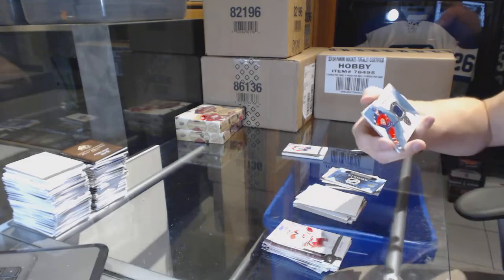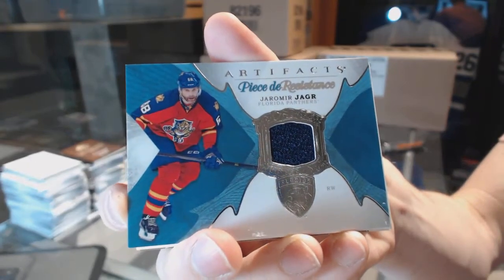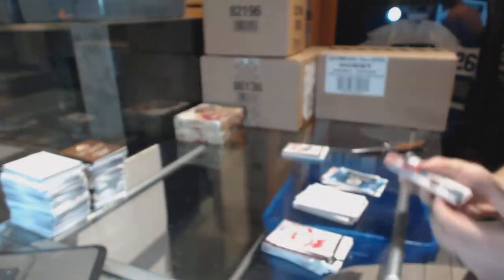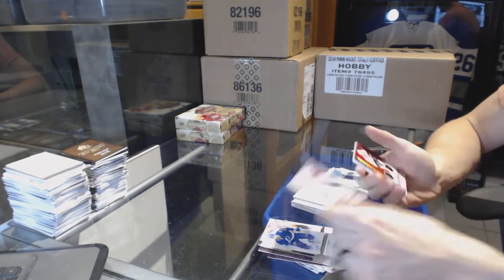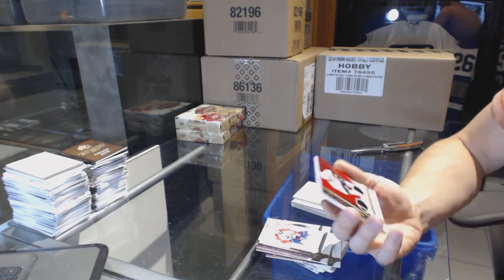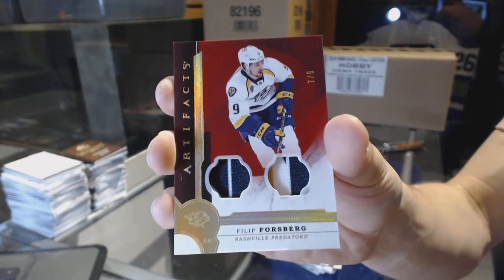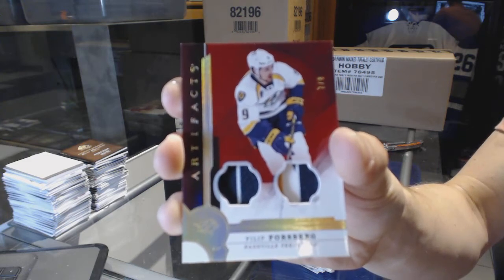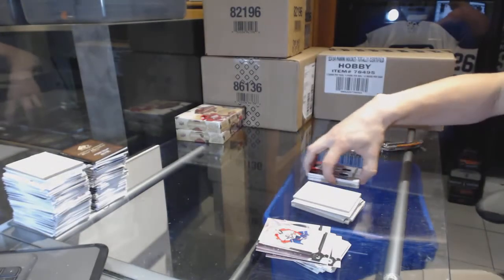We've got a Piece 3Z Stonks Jersey, Yarmo Yager. And oh nice — we've got a Star dual patch gold numbered seven of eight, Philip Forsberg. Seven of eight, Philip Forsberg — that's a great pull.